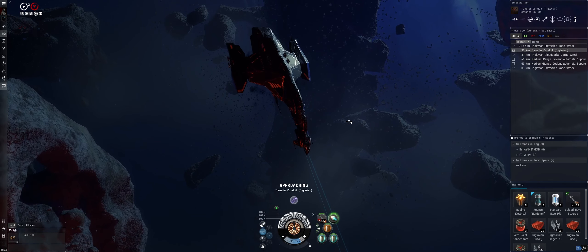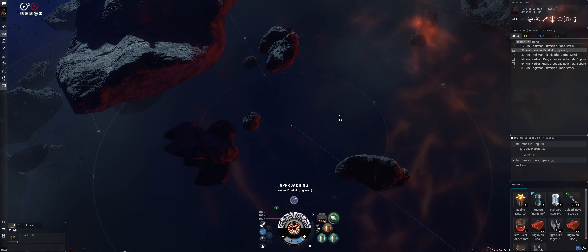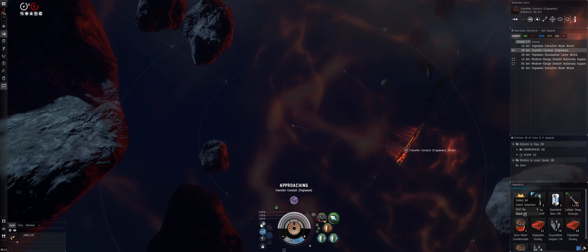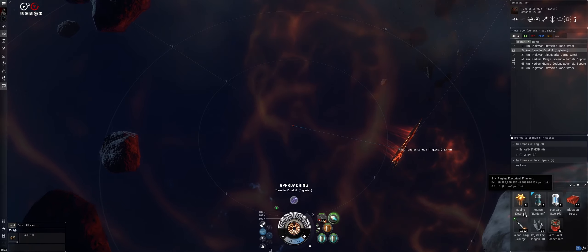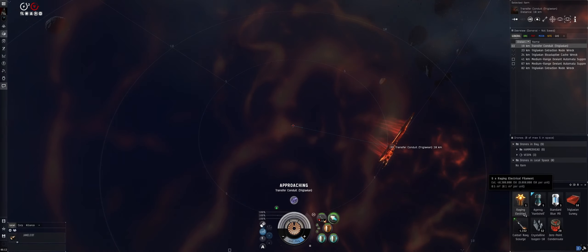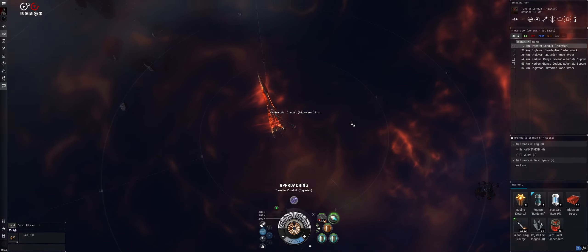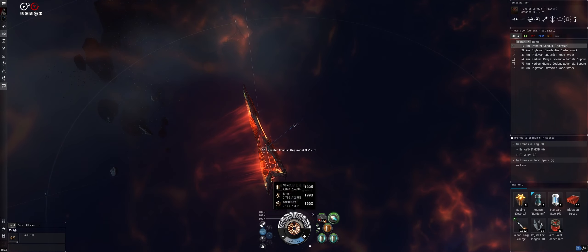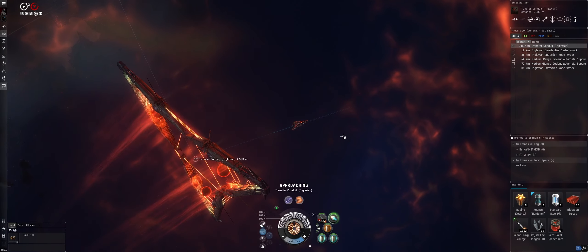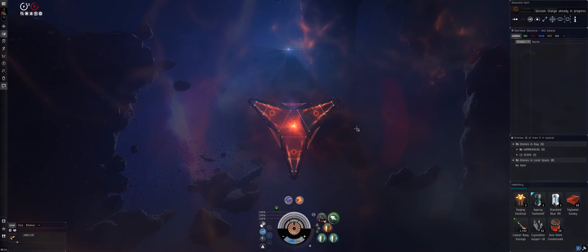That pocket went pretty well — a little longer on that last node since it was far out, but we have two more pockets to go. At the end I'll throw everything into an appraisal. The loot is kind of random — really dependent on whether you get a good T5, T6, or T4 filament drop plus the red loot. I turned off boosters and hardener and repaired cap quite a bit, just in case we run into neutralizers in the next pocket.